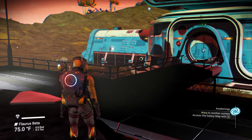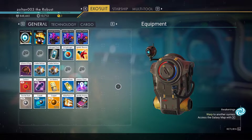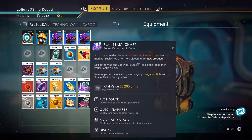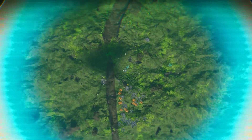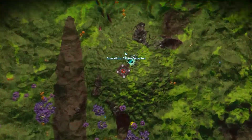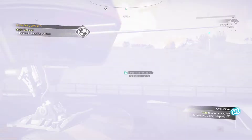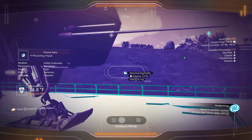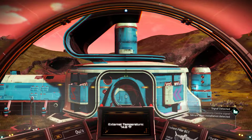Just before I end this video today, I'm going to do one little event to give you a taste of what this game is like. I have here a planetary chart, which will help me find some kind of manufacturing facility. It's going to send off a big radar pulse, and it's found an operations center for me. I'm going to go take my ship and go explore it real quick.